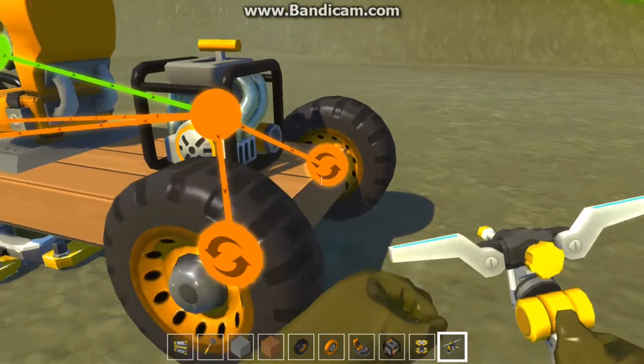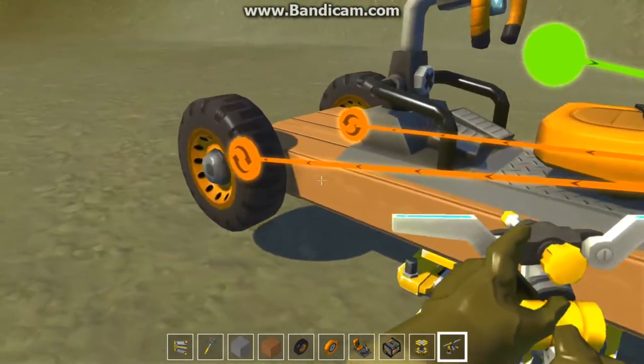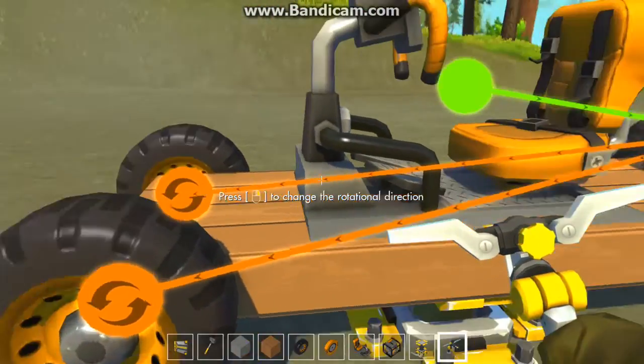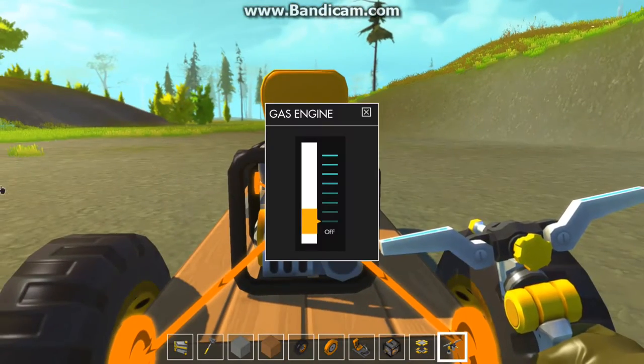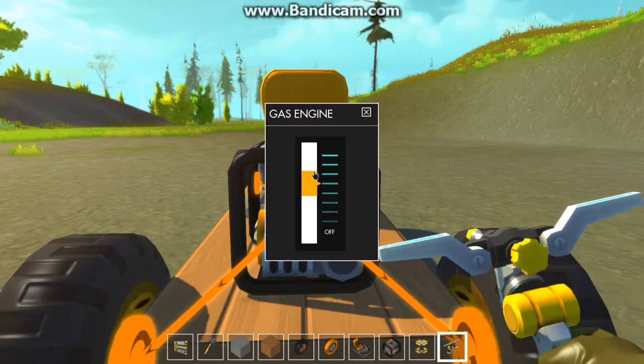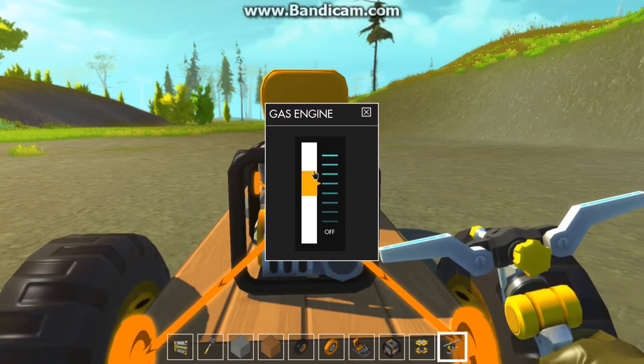You have to make sure that by using right-click you can flip the bearings to turn the correct way. Then press E on the engine to choose how powerful you want it to be — I'll just make it halfway.